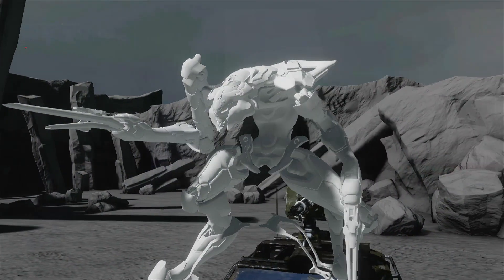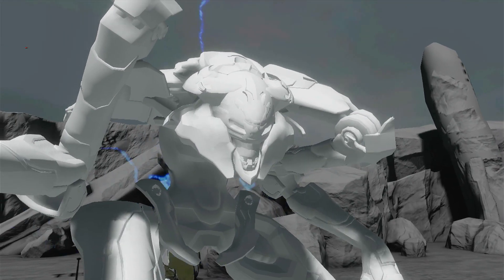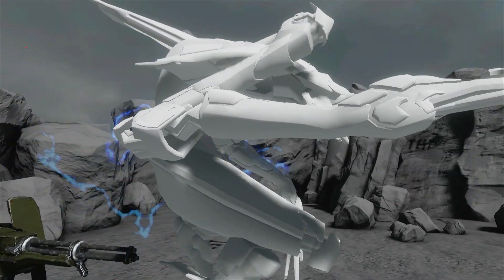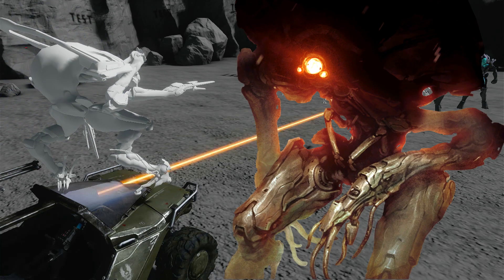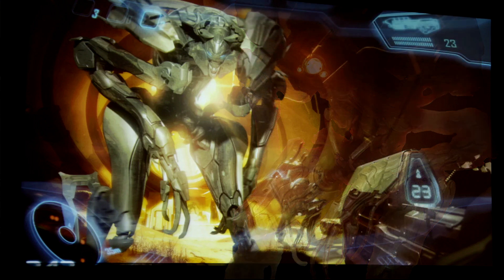This was the original intended design for the Knight, but Scott Warner told the art director at 343 that it reminded him of the Geth from Mass Effect, so they changed it up. In my opinion I love this design — it reminds me of the Vex from Destiny, and since the Vex came after this, I wonder if this design actually inspired the Vex's design in Destiny.